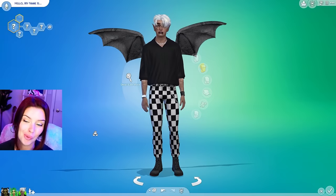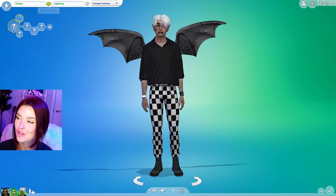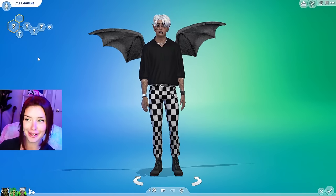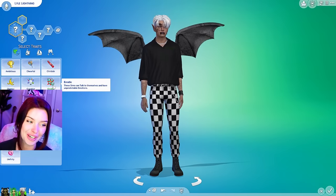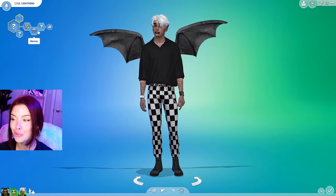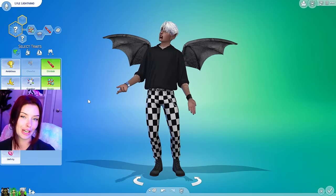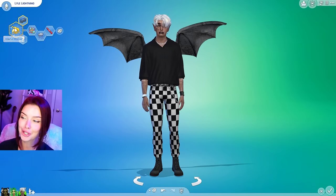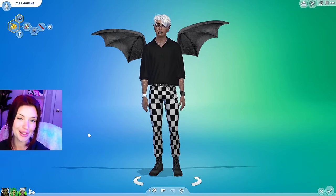I changed his hair to white. We need a first name that starts with L — Lyle Lightning. Sounds kind of lame, but we're going to go with it. For his traits, going with this storyline, he is going to be erratic, gloomy because we get the cloud, and childish because he's still figuring it out. For his aspiration, we're going to go with chief of mischief. And this is going to be our lightning sim.